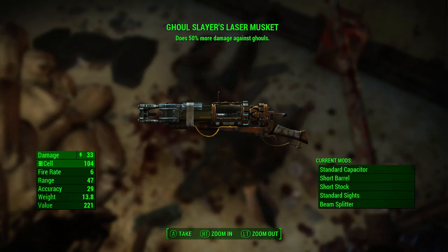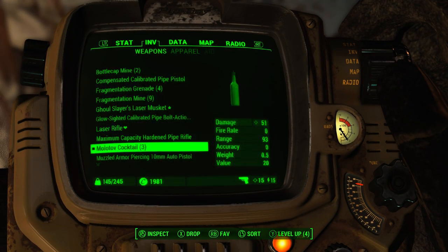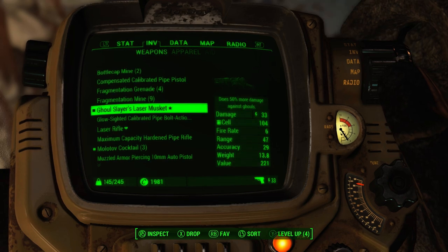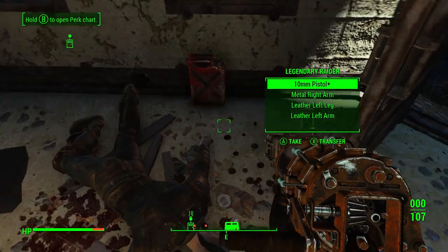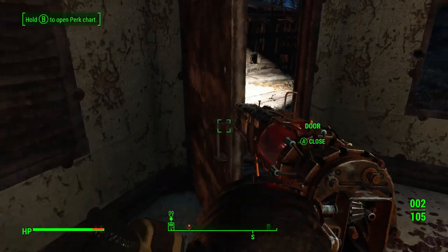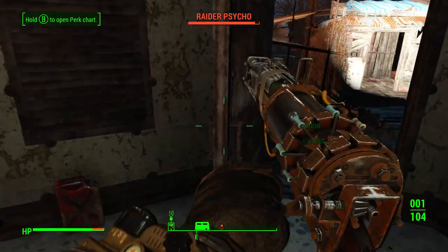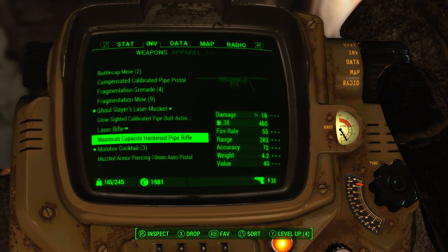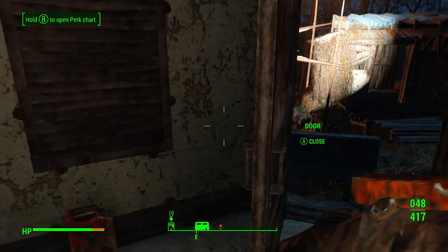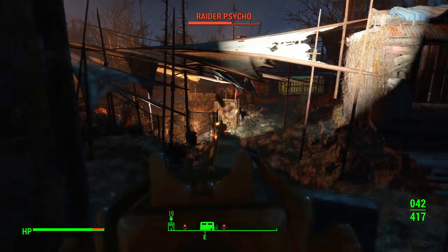Let's see what legendary thing we got — we got a laser musket with 50% more damage against ghouls. It's actually slightly better than the one we have. Let's celebrate and use our ghoul-slaying laser musket. I don't know how many charges it can hold, but whatever, we can find that out later. Let's give it a charge, give it a second charge, and let's see if it's a one-hit kill. I charged twice and I get that much damage — that's it, I'm done with you.